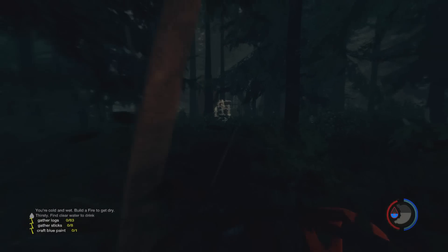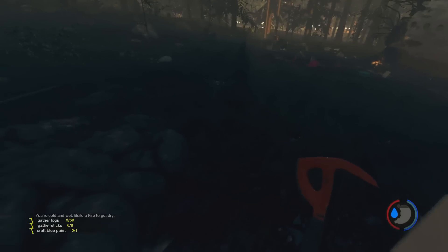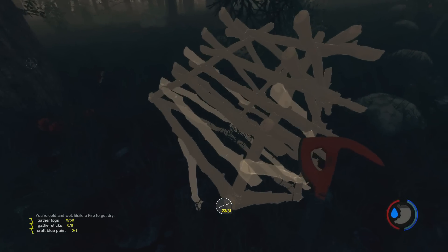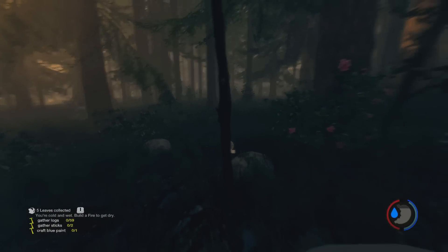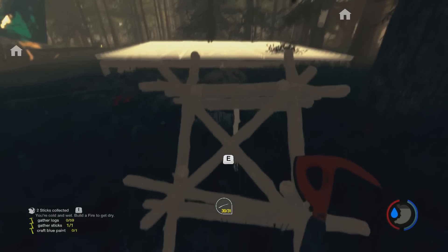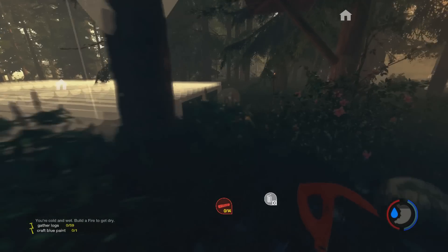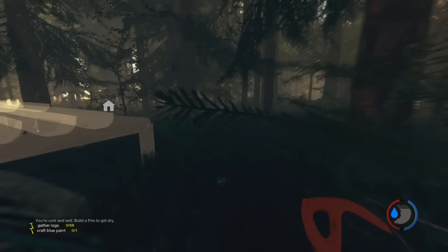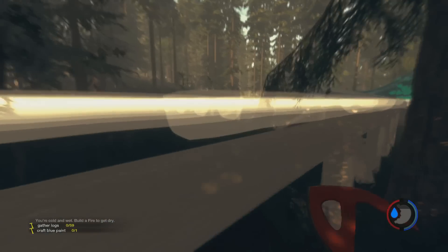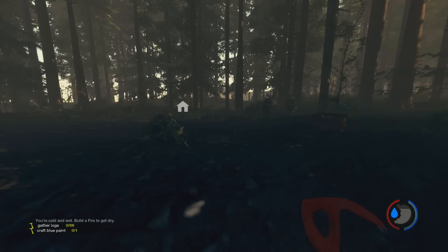30 logs — oh there's 74 needed, nearly halfway there. Alright, this should be the animal trap complete. Two sticks off — give me two sticks please. Yay, catch me a rabbit please, I need a rabbit. That other one has got none in — like I was expecting any. Rabbits are smart creatures. Animal traps are rubbish.